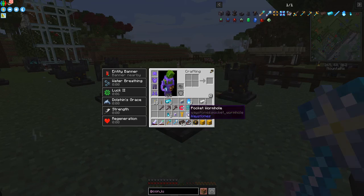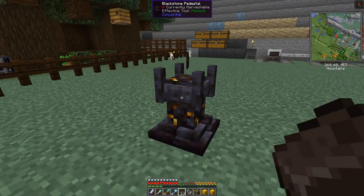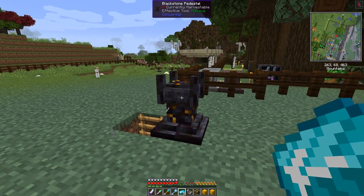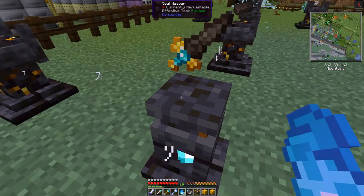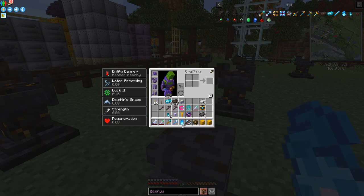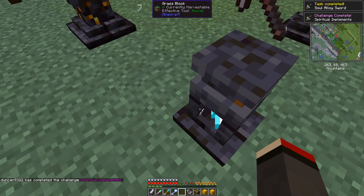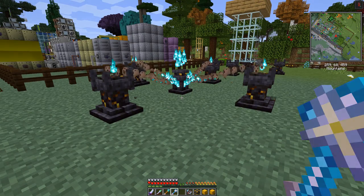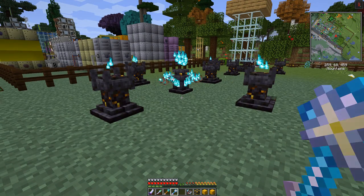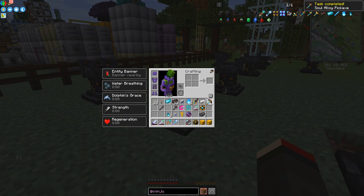We can see the animation and then we have our sword - fantastic! While I'm doing this, let's put the next one in. I can't make all of these today because I haven't got enough bits and pieces, but we can certainly make a couple. I'm actually short of soul alloy. Let me remove this one and put in its place a pickaxe - that might be an interesting one to do. Right click that and off it goes. Good animations in this mod! I'll make what I can and come back in a second.